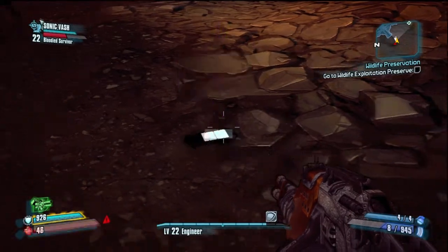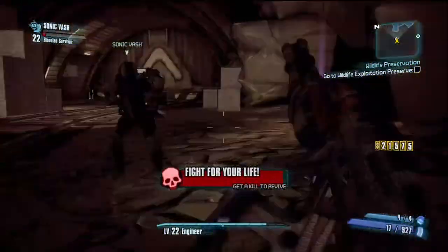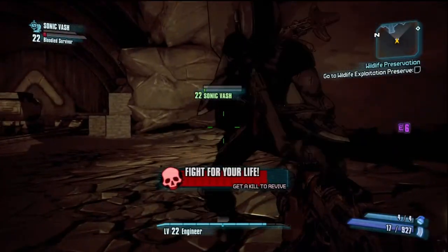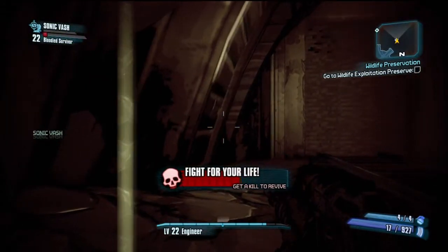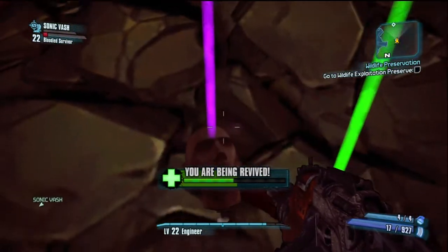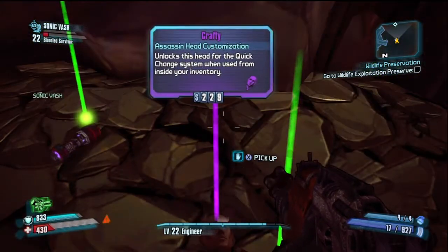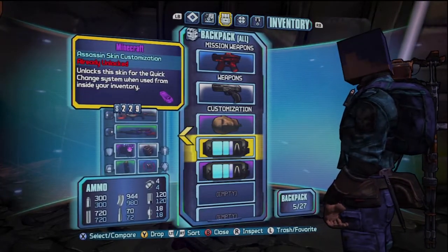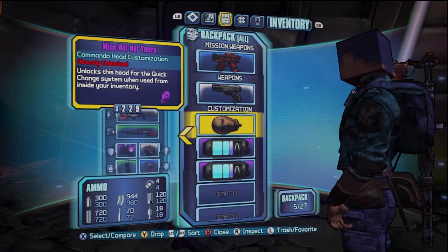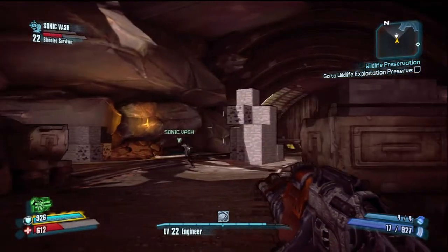It drops customization for head and skin. There's another badass creeper trying to sneak up on me — and there he got me, and Sonic Bash is just going for the loot and not reviving me. It drops skins for all the classes, and each one is different for each character. The color might be the same, but the outfit looks a little different. I just got one for the assassin, and I was looking to see if we had one for our friend who plays Siren.